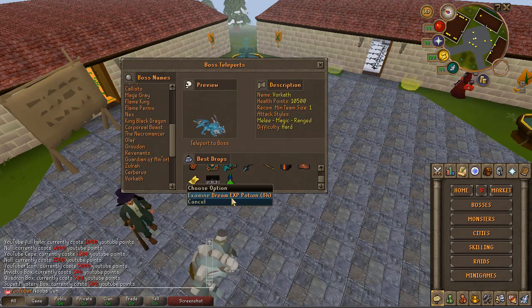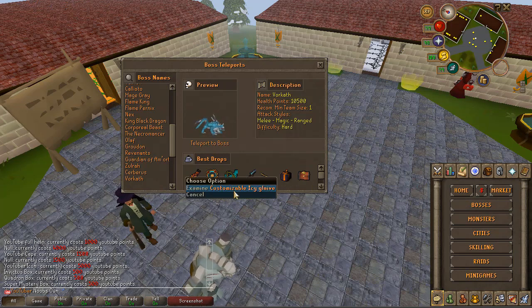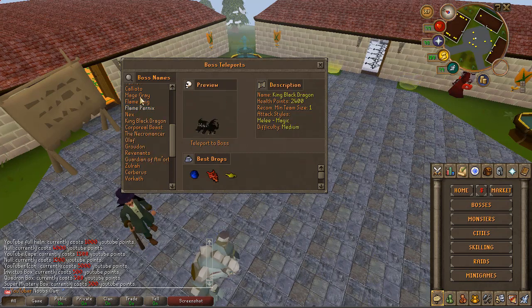Then you have Vorkov — Vorkov has a bunch of cool drops. You can get a dream XP potion for eight hours, a piano, an extreme donator ticket, an Invictus box, a dream mystery box, a customizable icy claw which you can customize, and a fortune level tree which gives you an increased drop rate. There's also the infernal cape, which is a very good cape.